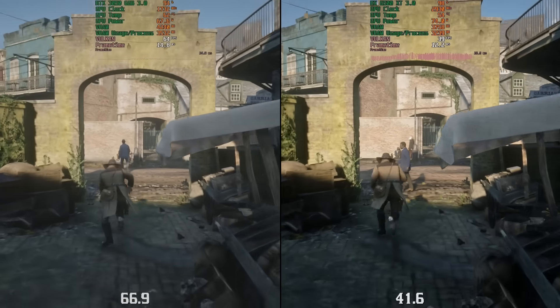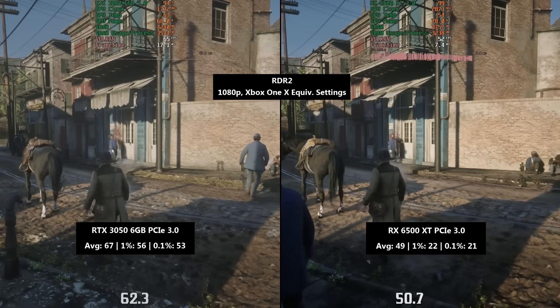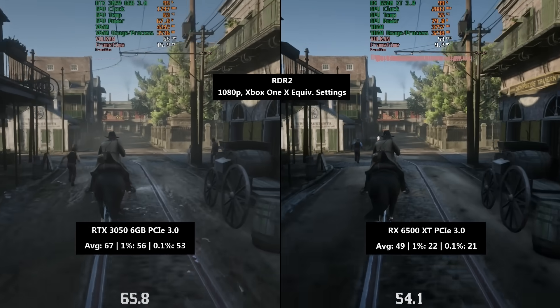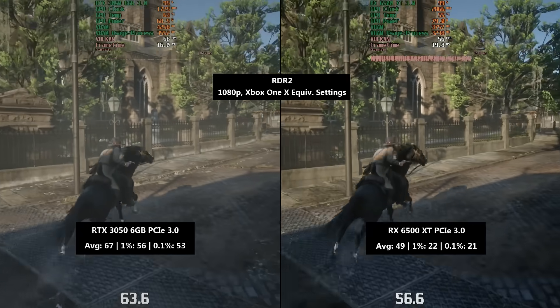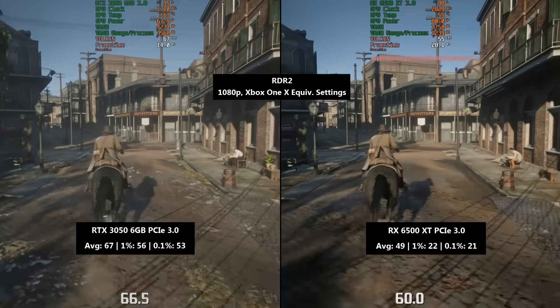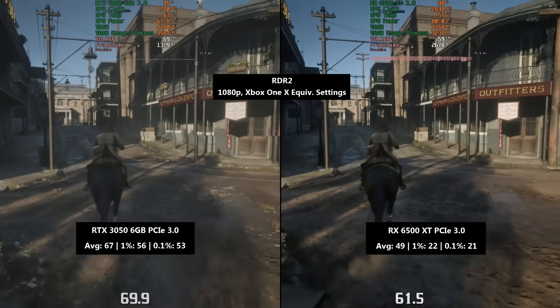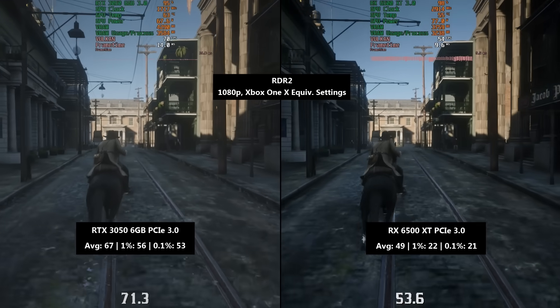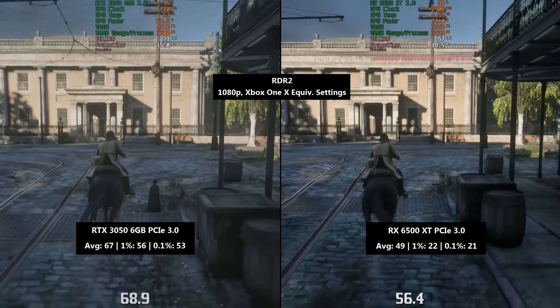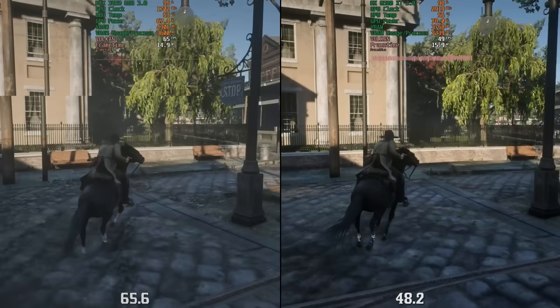In Red Dead Redemption 2 in PCIe 3.0 mode, the 3050 hit 67 FPS with a 1% low of 56 and a 0.1% low of 53. The 6500 XT hit just 49 FPS with a 1% low of 22 and a 0.1% low of 21. This felt pretty bad — not only is there a VRAM limitation at these settings, but we also have the bandwidth limitation of PCIe 3.0 mode compounding the problem.